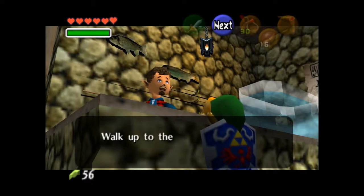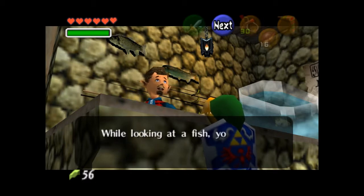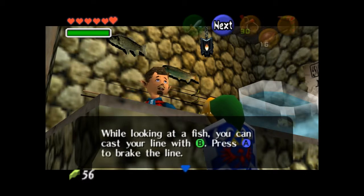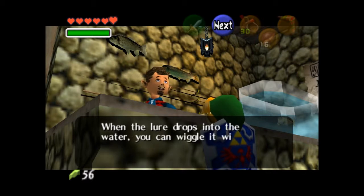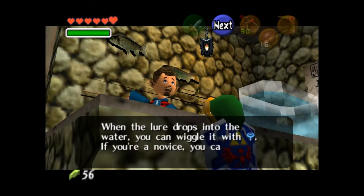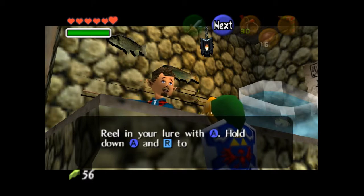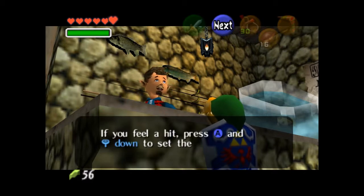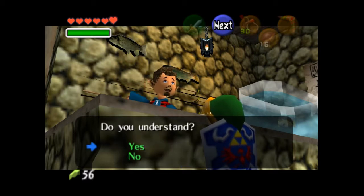Ok, listen up. Walk up to the water's edge and press Z to look at the fish. While looking at the fish, you can cast your line with B. Press A to break the line. When the lure drops into the water, you can wiggle it with the analog stick. If you are a novice, you can also use B. Reel in your lure with A. Hold down A and R to reel it faster. If you feel a hit, press A and down to set the hook. After that, reel it in with A.